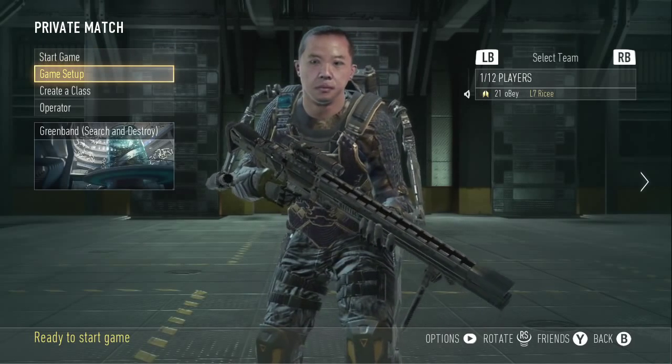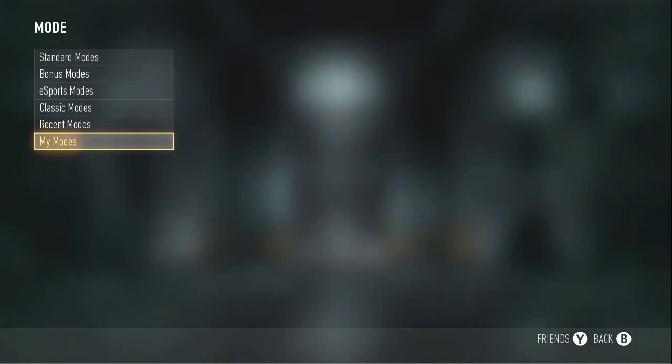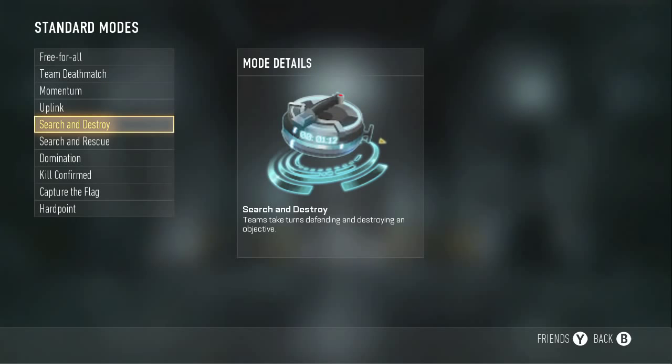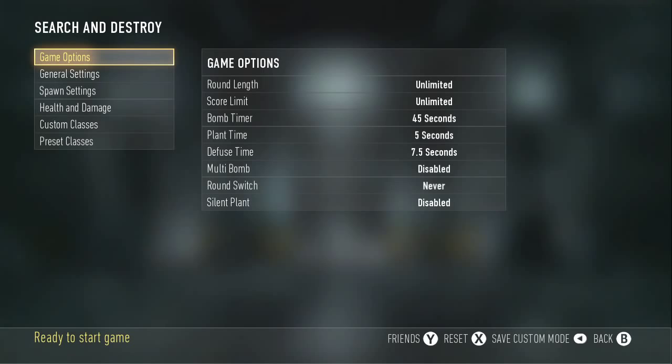I'm gonna show you guys the game setup. It doesn't matter what map you want — you want to go to Modes and go to Search and Destroy. My bad. Once you do that, you want to go to Options and you can pause the screen as I go by so you can copy it down.